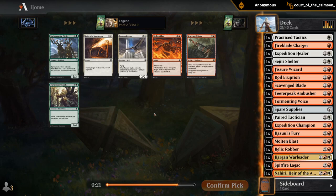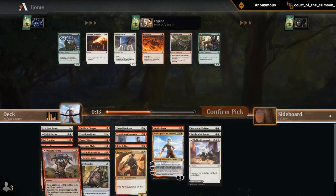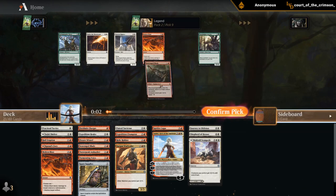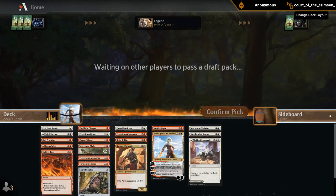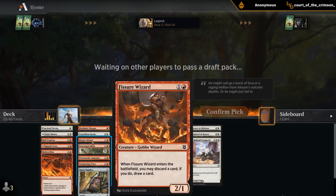Ninth pick — do I want Raptor? We don't really have any Landfall synergies, so it's more of a three-mana 2-2 flyer in this deck. I don't think it's going to be great. I might want to secure a second blade to make sure we have a few additional equipments. Smite the Monstrous would also be reasonable since we don't have any yet, but I'm pretty confident we can find another later. We got a blade anyway — I might play a third copy. As long as I get enough cheap creatures to equip, they seem decent with Nahiri as well.